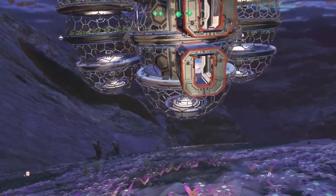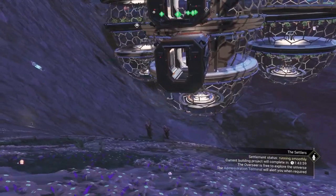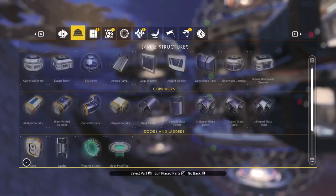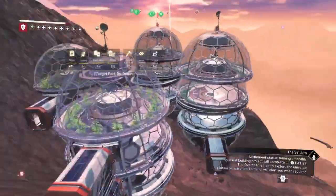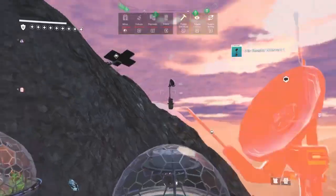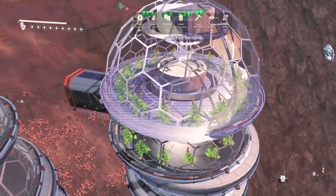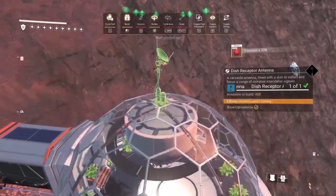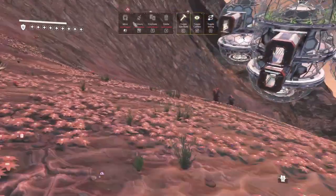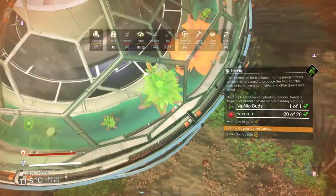We went ahead and deleted the top four biodomes from this thing and also began some of the groundwork of this base. I'm not going to show you most of the building, but I will tell you it is using this double biodome technology. These little satellite beacons are meant to be harvesting the power from these farms — all of the nip nip energy in these farms is being sent to the building next to the wooden landing pad setup.